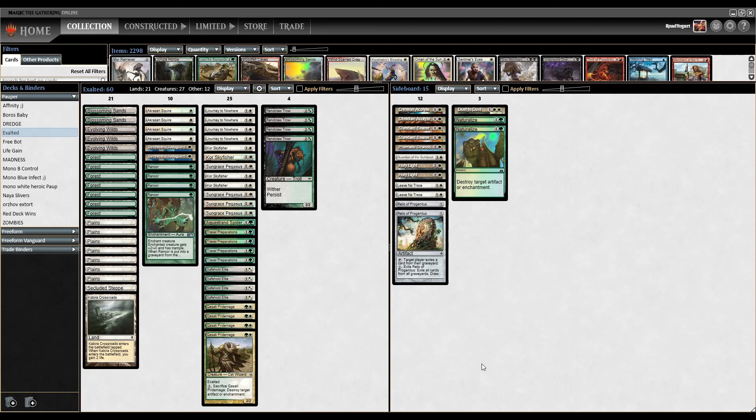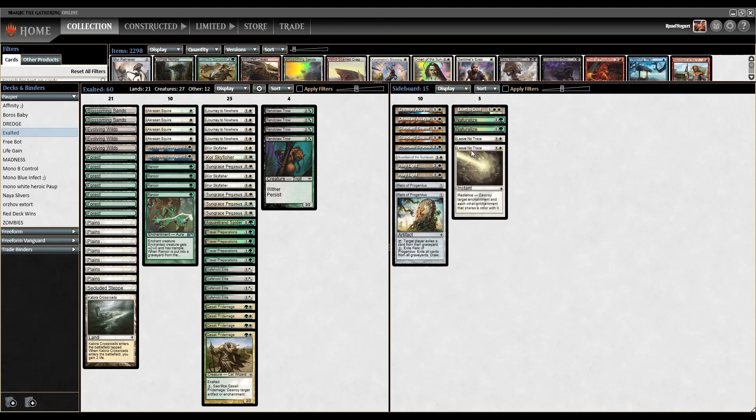I kind of want to try a Reanimator deck next — what do you guys think? As for changes, the sideboard obviously needs some work. We have a little bit too much enchantment and artifact hate considering we're already playing Pride Mage in the main deck, so I'd definitely cut a few of those cards — maybe the Leave No Trace and maybe one Naturalize. I'm not sure. There's probably something in green I should be playing. But other than that, I think the main deck is really, really cool — I had a lot of fun with this deck. Thank you so much for suggesting a Selesnya deck with some pumps and life gain.